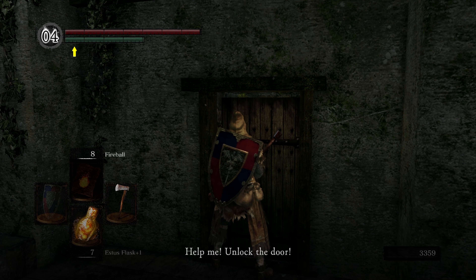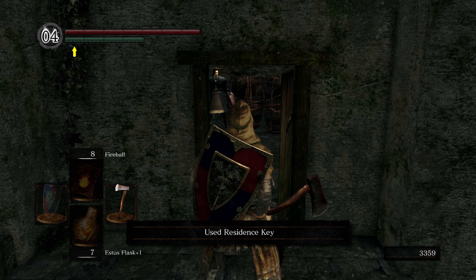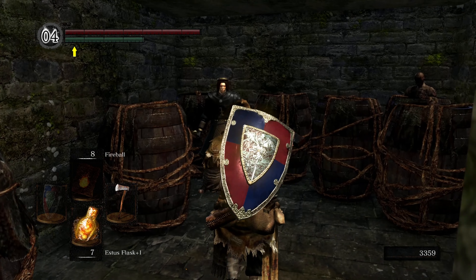You'll hear someone calling out: 'Open up! Anybody! Help me! Unlock the door! Damn! I'm finished! How did this ever happen?' After he talks, you can open this door with the residence key we got. Come in and talk to him.